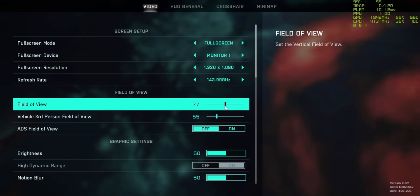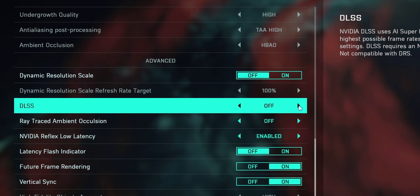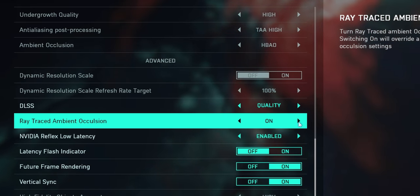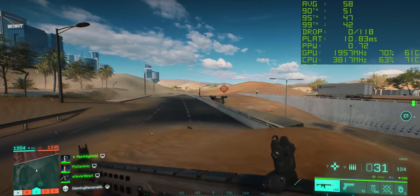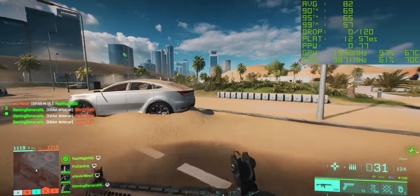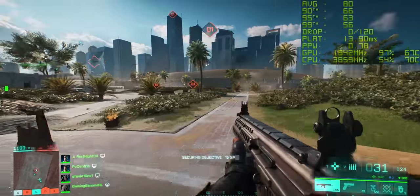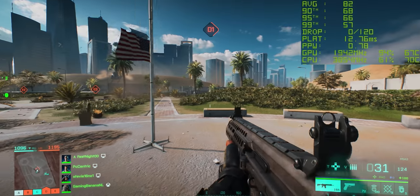Finally, Battlefield 2042. Set graphics quality to high, DLSS to quality, and let's try ray tracing since this is a ray tracing card. Surprisingly, with ray tracing enabled we're getting around 60 FPS, occasionally dropping to around 49 — but very playable. Disabling ray tracing jumps us up to around 70 to 80 frames per second, which feels a whole lot smoother. Realistically a 3050 is not going to be the ray tracing card of your dreams, but it's a nice feature to experiment with.